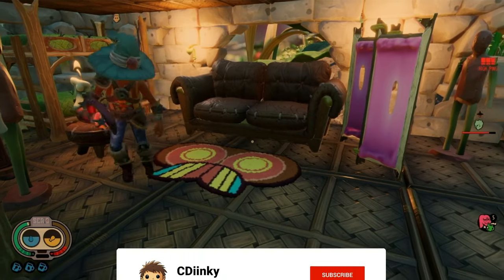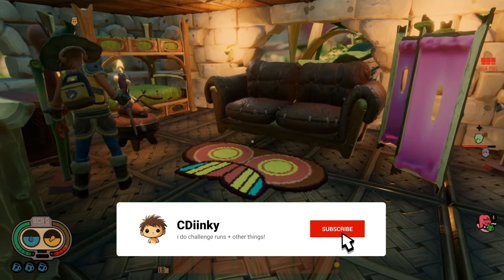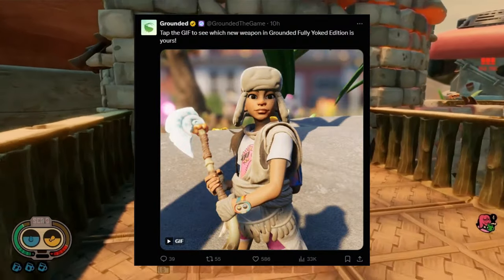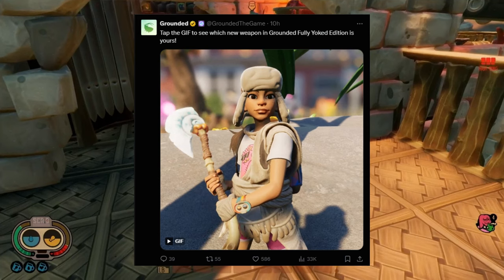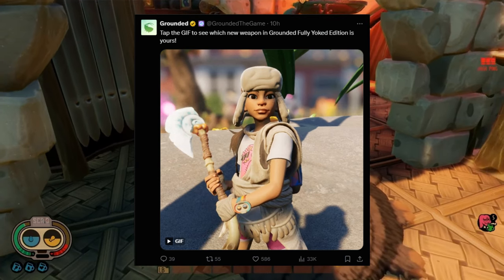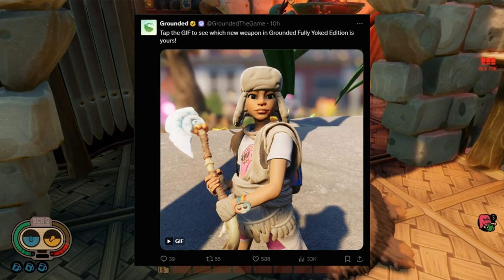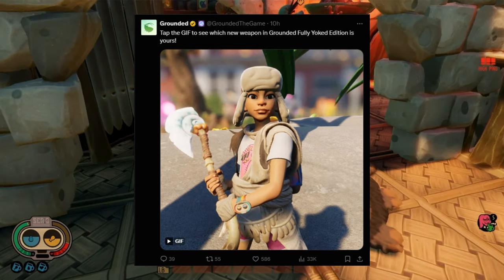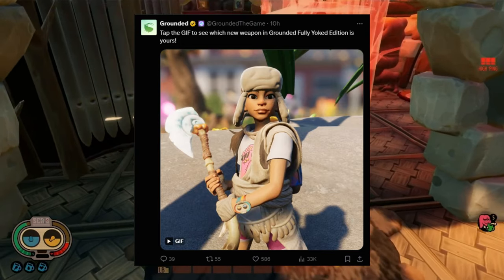Hey, I'm C-Dinky, and in today's video, at the recording of this video, 10 hours ago, Grounded released a GIF on their Twitter saying: 'Tap the GIF to see which new weapon in the Grounded Full Yucked Edition is yours.' As you can see in the image on screen now, I got the fresh battle axe for my very first time doing this, which is pretty surprising, as I do like my fresh elemental weapons and the sour battle axe, so this is just perfect for me.